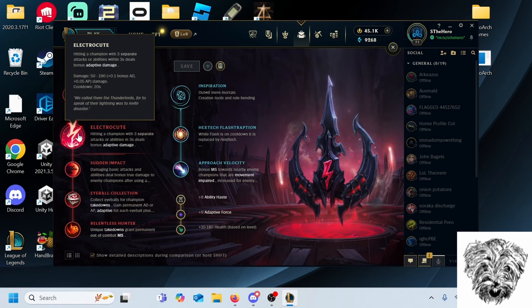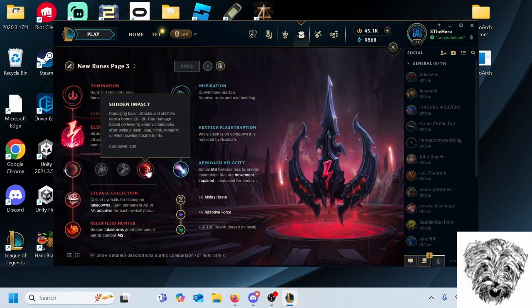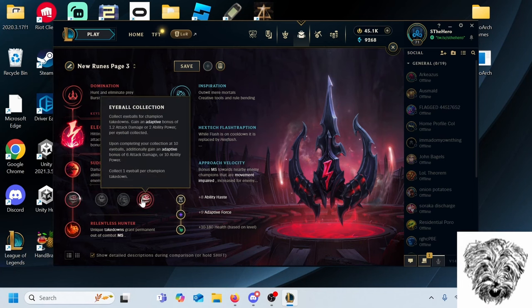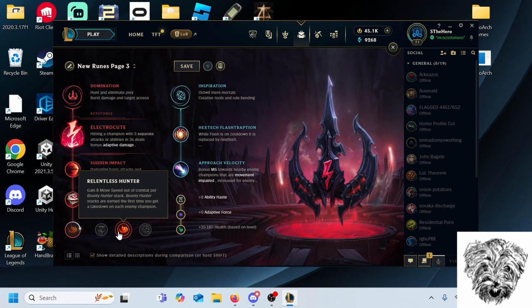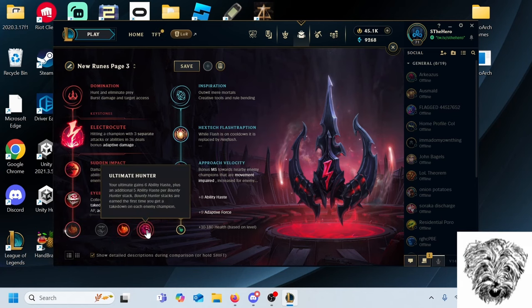For Domination primary, Electrocute is worse than Phase Rush — the damage is good but I think the movespeed is more important. The benefit with Domination is that you actually have a really good tree. Sudden Impact is really good on the champion. Eyeball Collection is generally the best option on non-supports. Relentless Hunter helps you get onto targets when you don't have your ult. Ultimate Hunter can help too, but Relentless Hunter makes you scary even when you don't have ult, whereas Ultimate Hunter just makes you not scary less often.